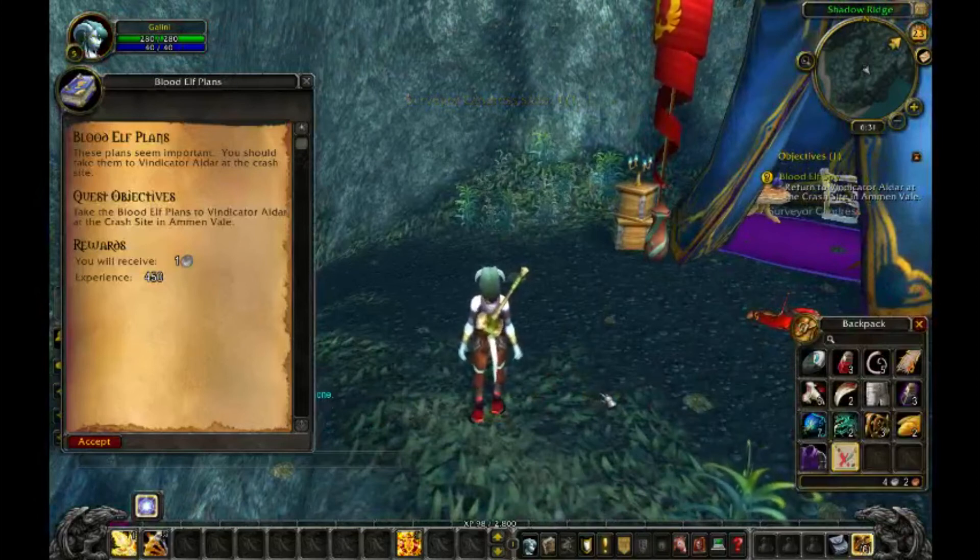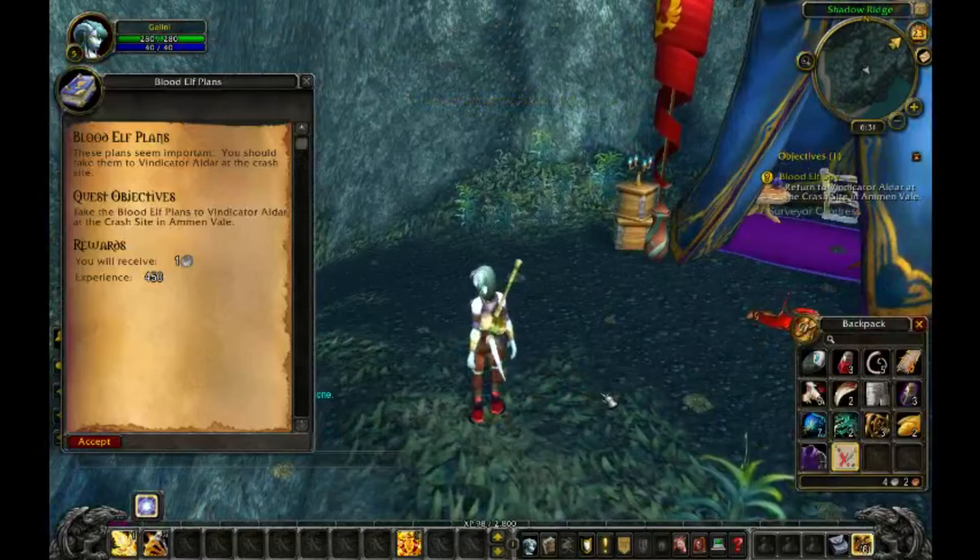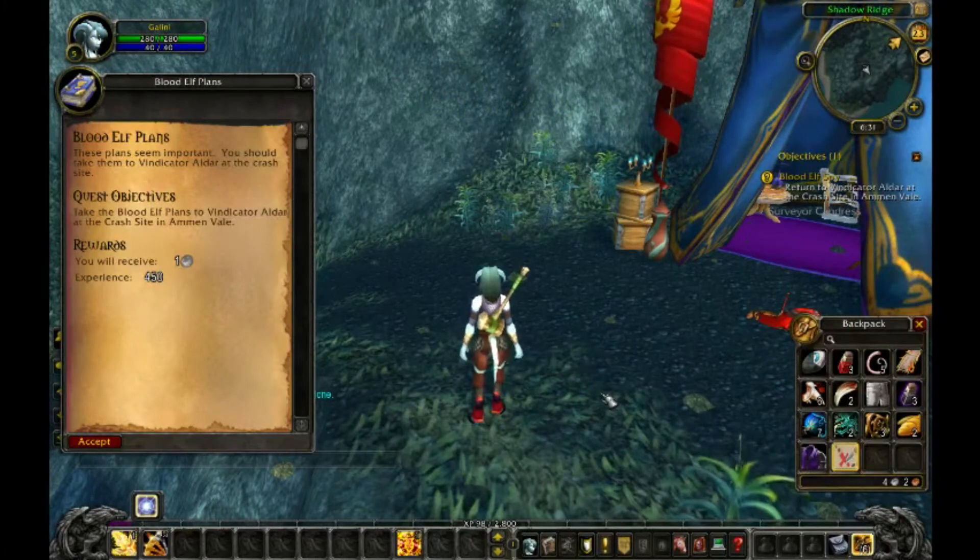Blood Elf Plans — these plans seem important. You should take them to Vindicator Aldar at the crash site. Quest Objectives: Take the Blood Elf Plans to Vindicator Aldar at the crash site in Almond Vale.